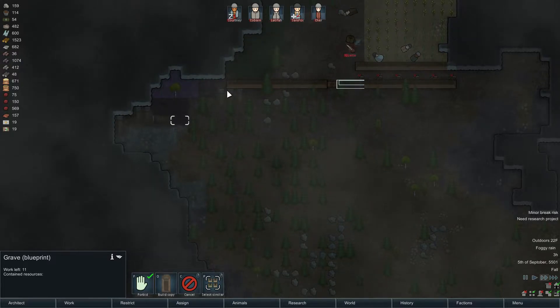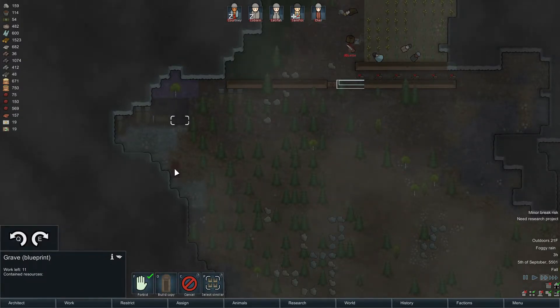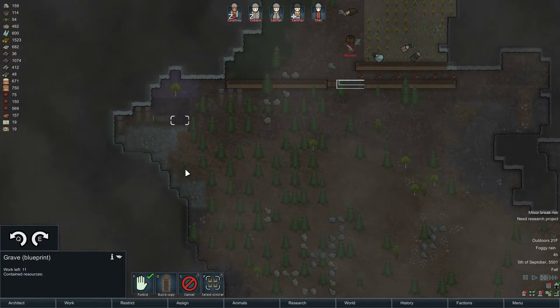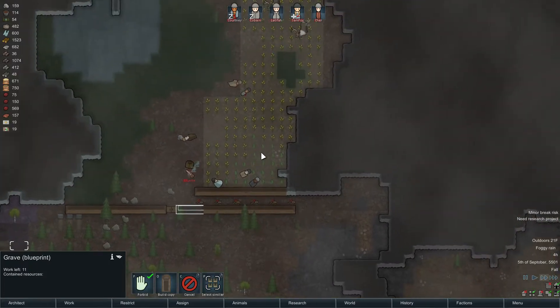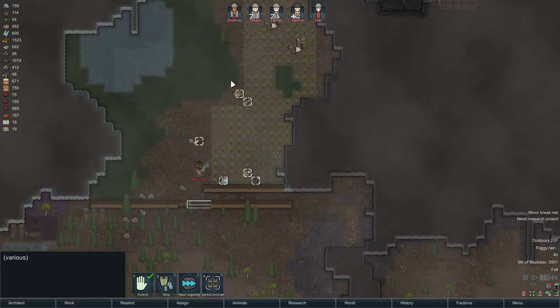I think I was purposely avoiding putting walls up there so I didn't have to knock them down when I built proper walls. If this is telling me anything, it's that weapons are very important and we don't really have any. The wall will get rebuilt when Courtney gets up.